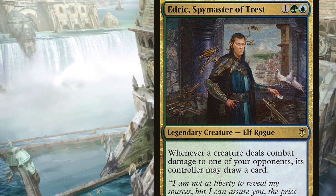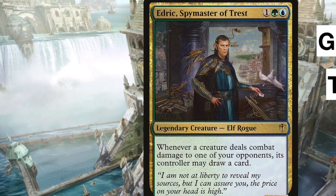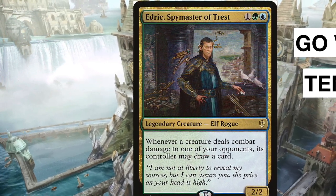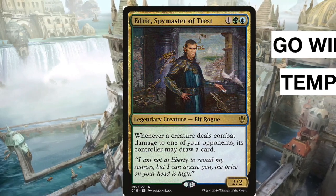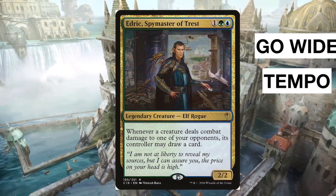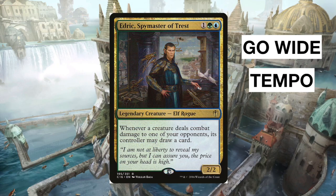Let's look at Edric, Spymaster of Trest, for example. Edric costs one green and one blue — whenever a creature deals combat damage to one of your opponents, its controller may draw a card. This card was originally built for Commander, but if you see this card in draft, what do you think Simic is trying to do? If you're going to hit your opponent and draw cards, odds are you need to either go wide with lots of tokens to deal damage and draw cards, or build some kind of tempo deck to tempo your opponent out and get in for easy cheap damage that turns into card draw and value.